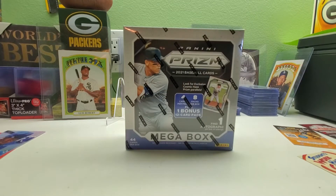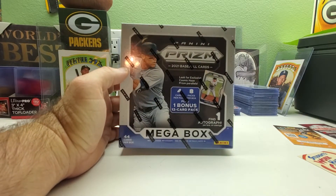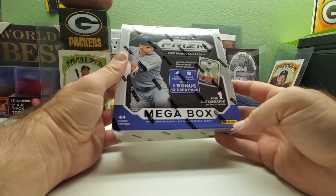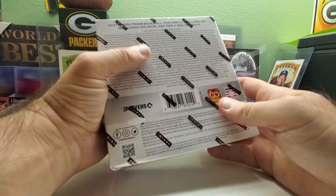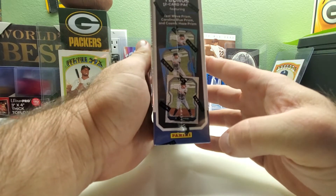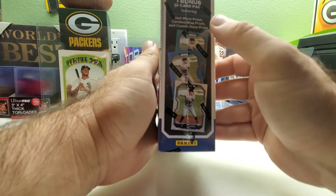Hi everybody and welcome back to Ryan Bolton's Cards. Today we got a little something different — a Panini Prism mega box from 2021. It's got 44 cards and you gotta find one autograph on average. You get eight cards per pack plus one bonus 12-card pack. Aaron Judge is on the front. On the back it mentions teal wave prism, Carolina blue prism, and cosmic haze prism, which might be mega box exclusives.